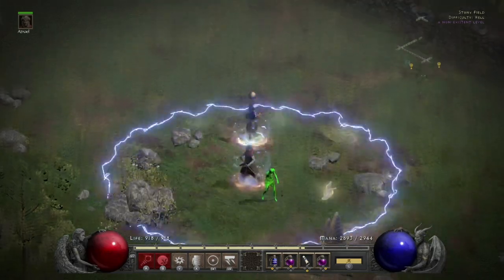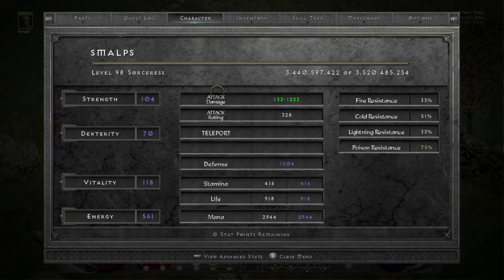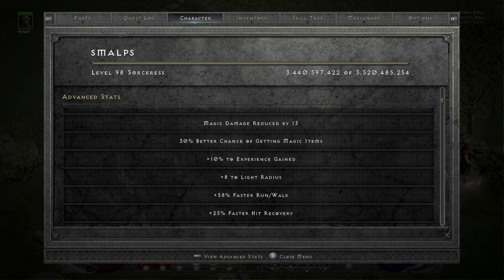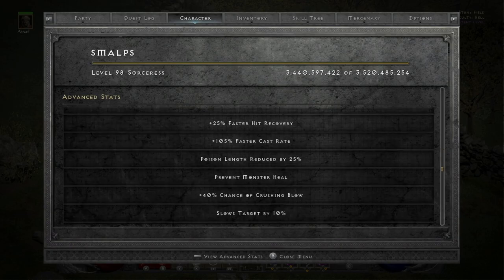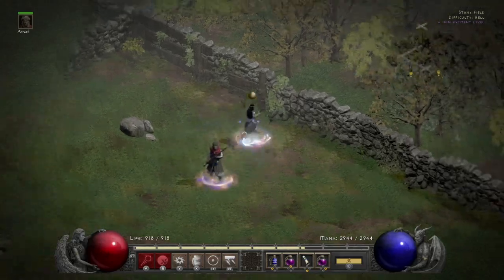I don't like waiting for my Merc. Let me show you the advanced stats. Regenerate Mana with the 17 Meditation and Warmth, it's 755%, which is crazy. Magic Find is very low — only 30 on the Infinity. 105 faster cast rate, poison length reduced, and then the Lightning damage.